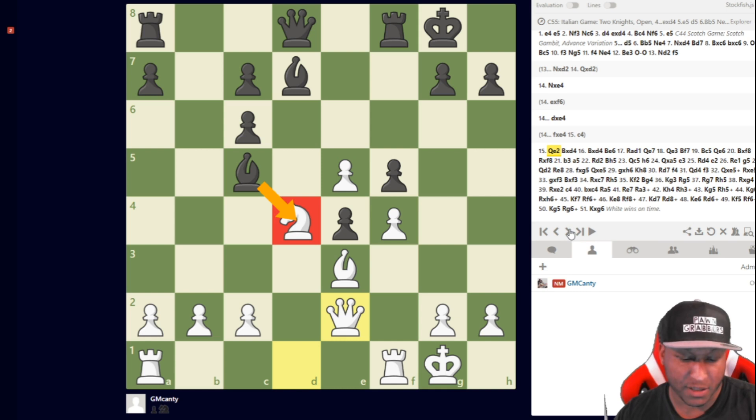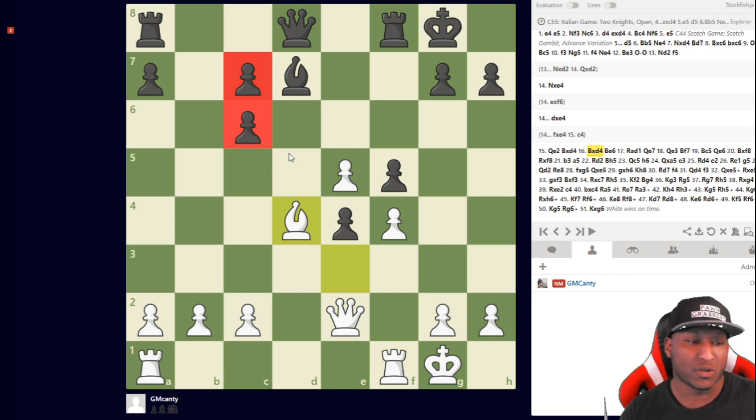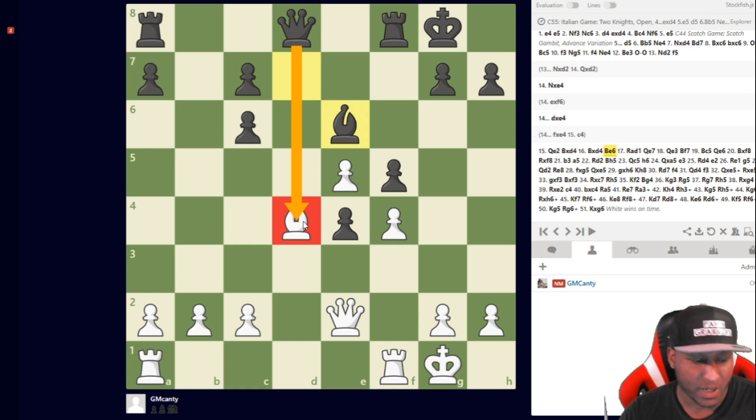This is a grandmaster, and bishop takes d4 is not played that much. Now we enter an opposite-color bishop game, but I have the better position — I have the open files, I'm more developed, faster in development. That's why you gambit a pawn in the first place. He has doubled pawns. Opposite-color bishops doesn't mean a draw — I can even capture this pawn and if things trade off I have a passed pawn. He plays bishop to e6, attacking the queen.